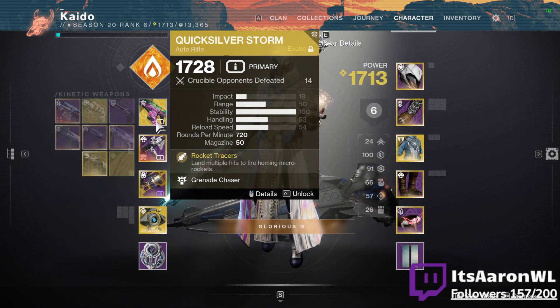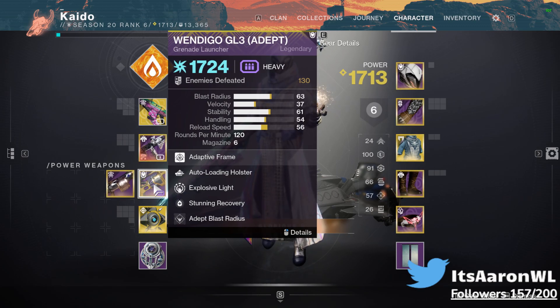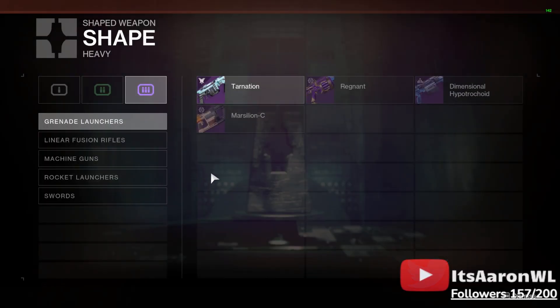Looking at my weapons here, the highest one is going to be 1728. Keep that in mind. I need the better heavy, so we're only at 1724, so what do we do?